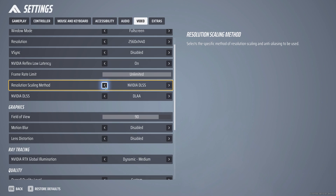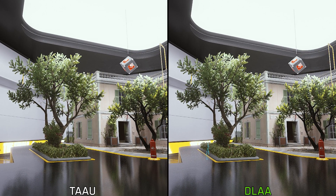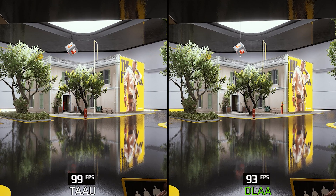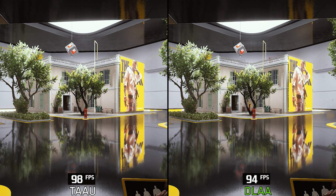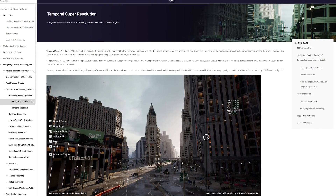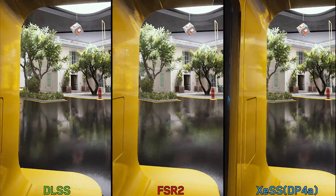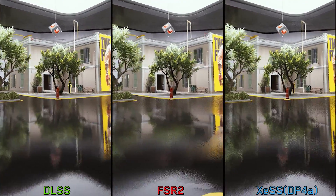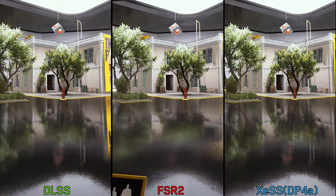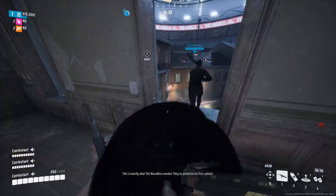For native resolution we have TAAU with a resolution scale slider and DLSS. As expected, DLSS offers superior image quality compared to TAAU, albeit at a performance cost of around six percent. Overall for image quality, Embark Studios should introduce Unreal Engine 5's TSR as an option for non-RTX GPU owners, because the image quality with XCSS and FSR does not look good, especially at low resolution.